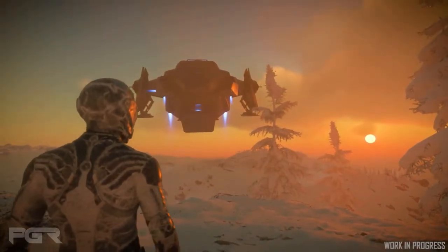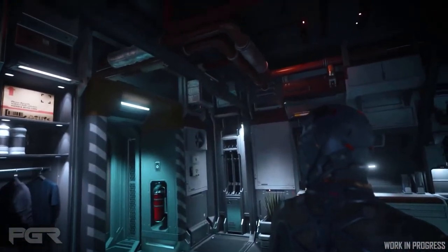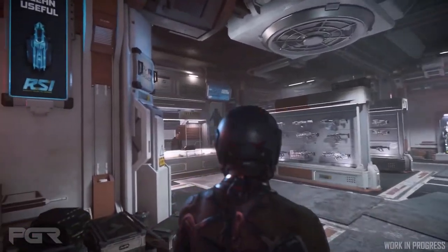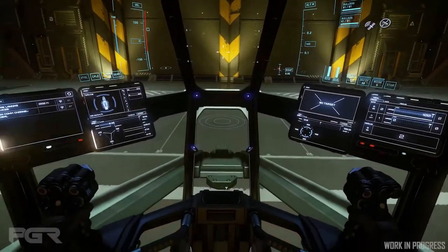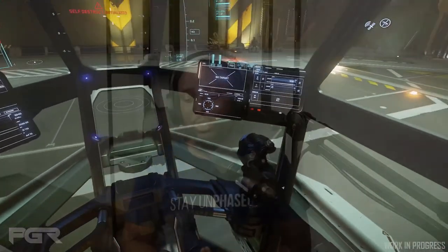In the second half of Inside Star Citizen, they talked about the new player experience. This will train players in the area of bases on how to go to shops, how to go to the spaceport, how to get to the hangar, what buttons to push, and even light missions like ship combat and FPS combat. They intend to have contextual hints that will pop up based on where you are and the state of your character.